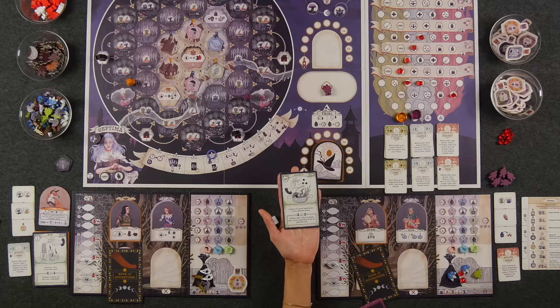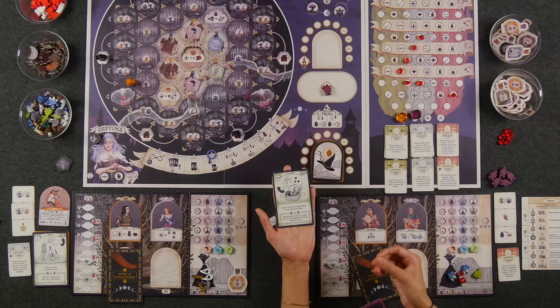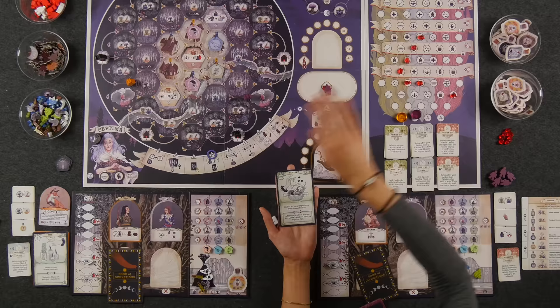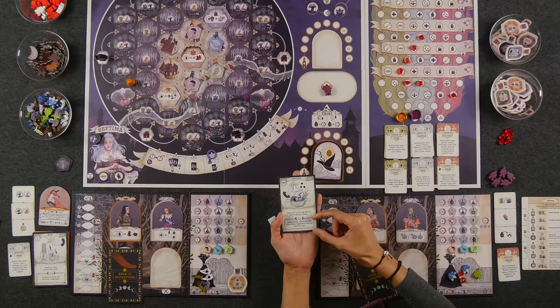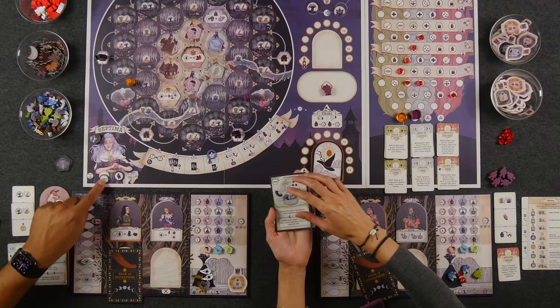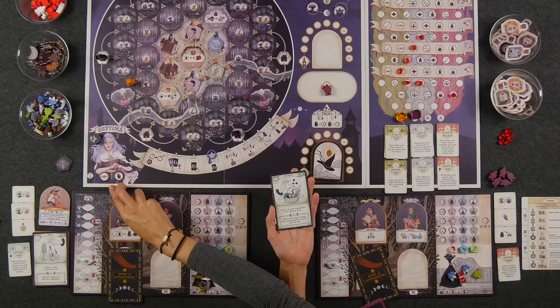Each card has a symbol at the top left corner representing the specific action type. These symbols are also represented on the rite board as well as on the Septima tokens. In addition to the main action listed on the card, whenever you play a card that matches either somebody else's card or the Septima token, you also get to take the bottom action — the matching action. For example, if I played my collect card and matched with the Septima, I get to do both. In a two-player game you can match with both tokens; in higher player counts you only match with the rightmost token. Matching is great, but there's a cost-benefit you'll see in a second.